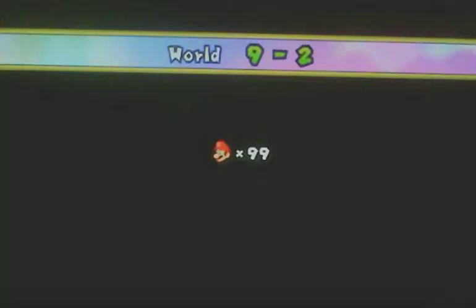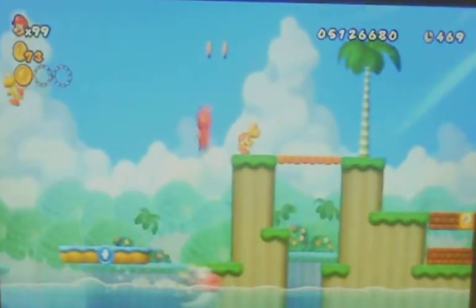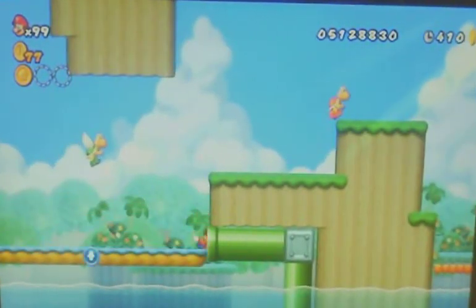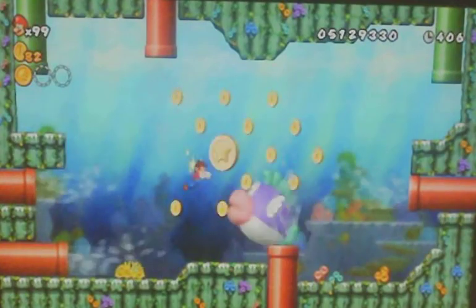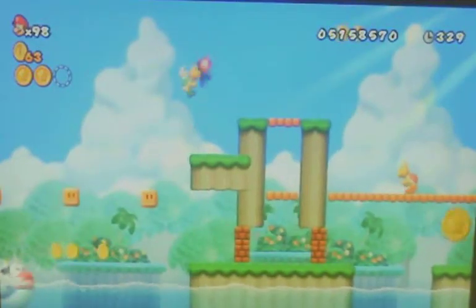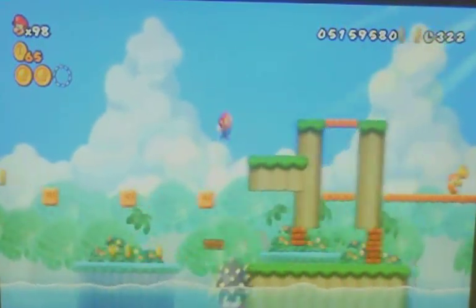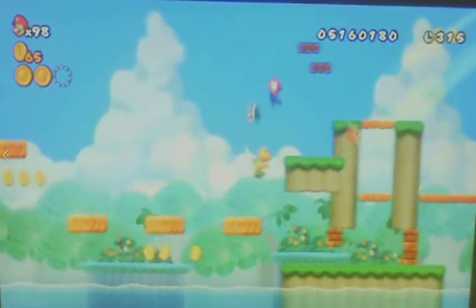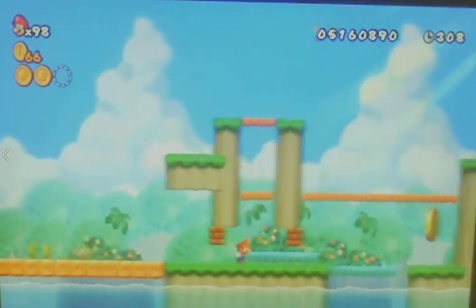On to 9-2, which has three more Star Coins. The first one can be gotten by riding this platform a little lower than you might be comfortable with. The second one — go into this pipe by using that lift to bring you down, and then once inside, avoid this fish and get the Star Coin and get out of there. The third Star Coin is pretty tricky — get this Koopa Shell and throw it at this wall, and then it's going to fall off, and you have to do that again with a different Koopa Shell.